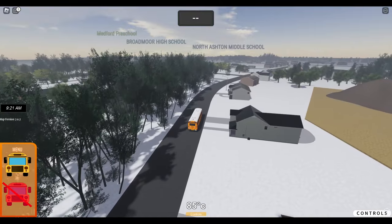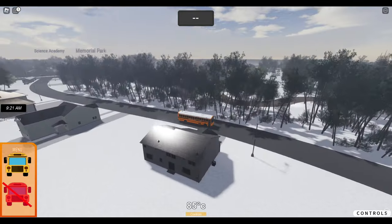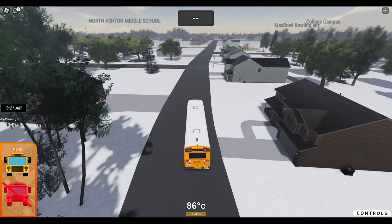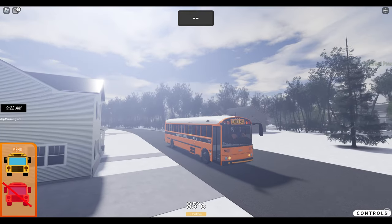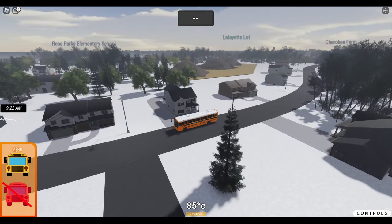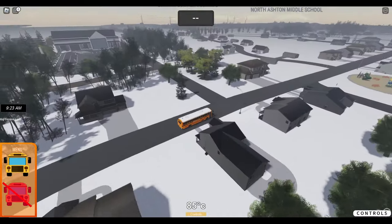They've got a middle school, high school, preschool, elementary, campus, bowling alley, Memorial Park — I think I remember that Memorial Park from a previous visit — a farm, and a science academy. We're not going to be able to check out everything. Obviously this map looks pretty huge.